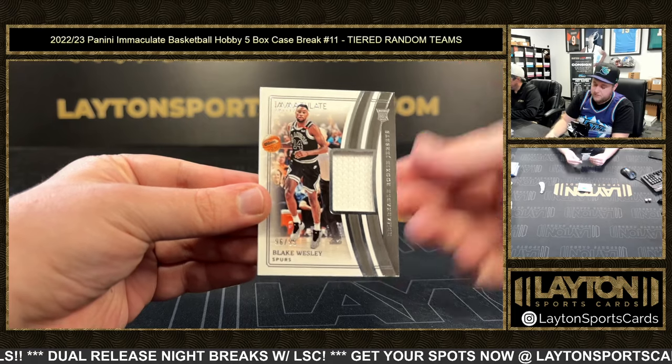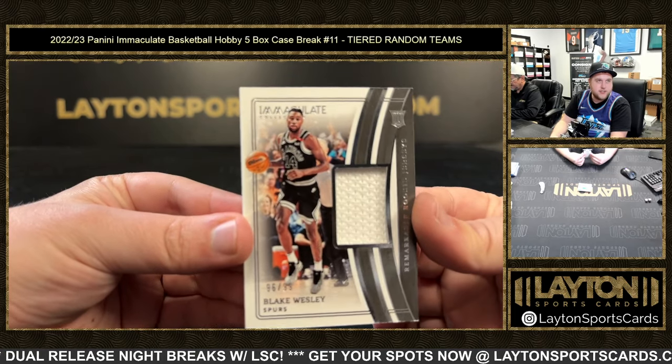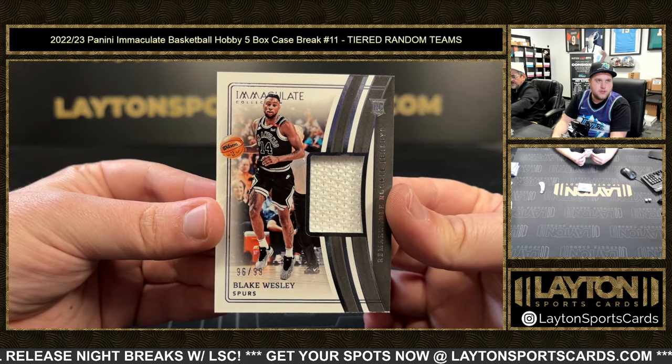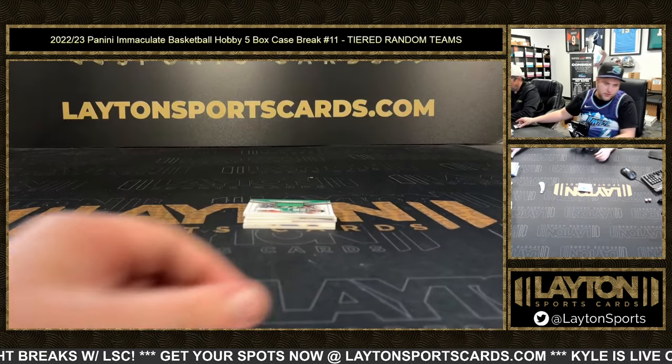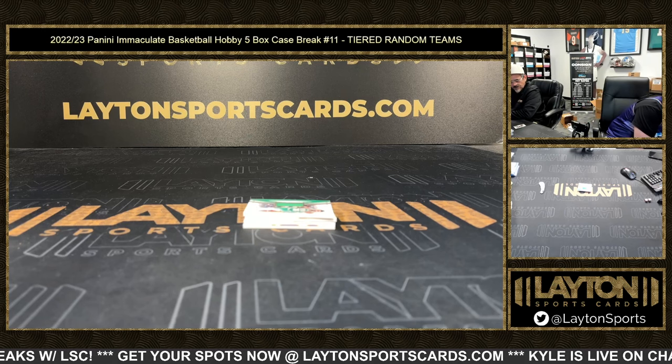That's good — good for him. Blake Wesley, 96 of 99, going to the Spurs, congrats on that San Antonio. Another not-great corner — I'll grab an empty box and wrapper for this one too, sorry about that everybody, I apologize.